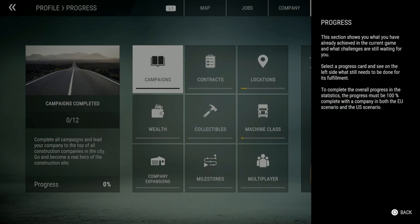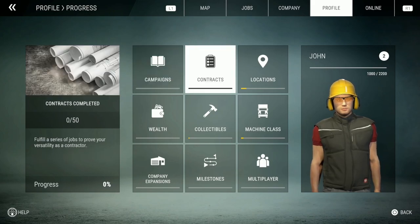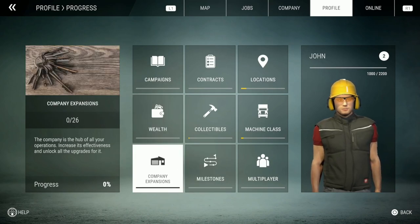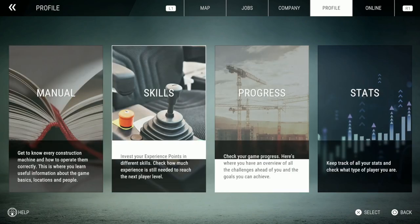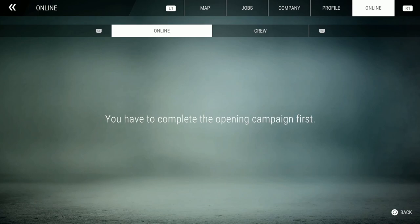The progress section shows what you have already achieved and what challenges are still waiting. The progress must be 100% complete with the company in both the EU scenario and the US scenario. This looks like it has 12 campaign missions, over 50 locations, machine class capital of 50 million, 26 company expansions milestones, and of course multiplayer — there is a lot to this game. Then you've got your stats and online features, though you have to complete the opening campaign first.